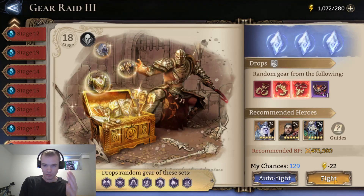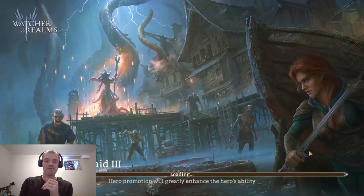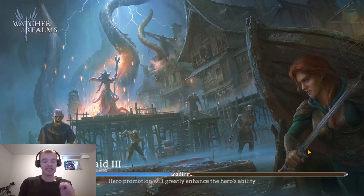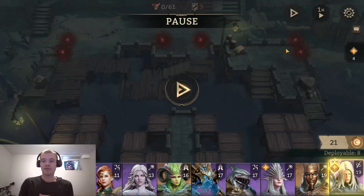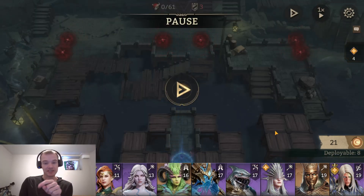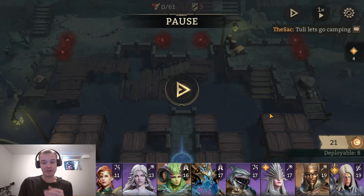There are a lot of waves of 8 to 10 enemies on this stage. The key is knowing that at Gear A3 Stage 18, you can bring an AoE mage like Comet. Comet's going to sit on this tile down in this corner, and if not be able to kill, at least lower the enemies. I'm going to do this again after and try it with Boreas just to show you the benefit of how strong crowd control is in this game — more so than damage sometimes.